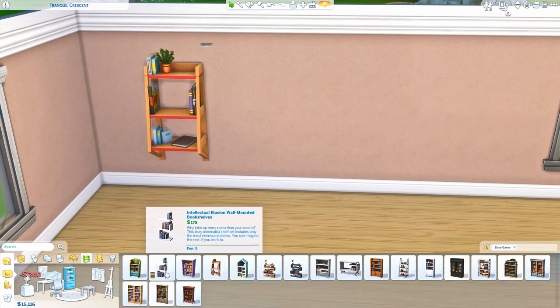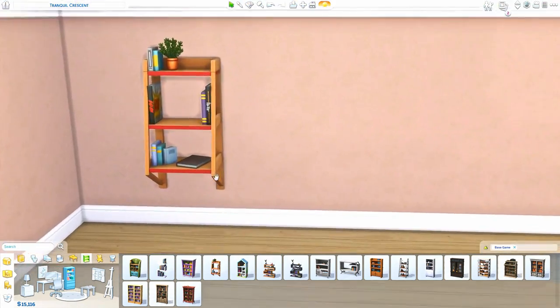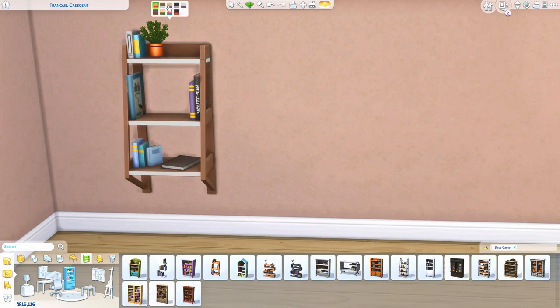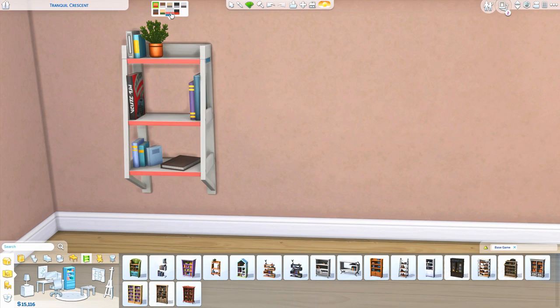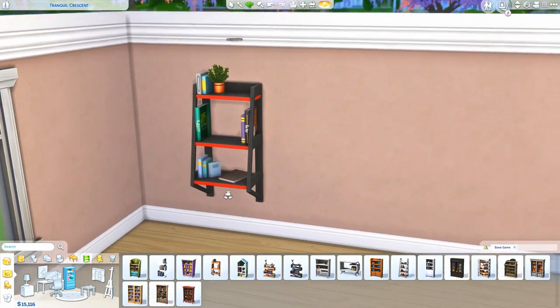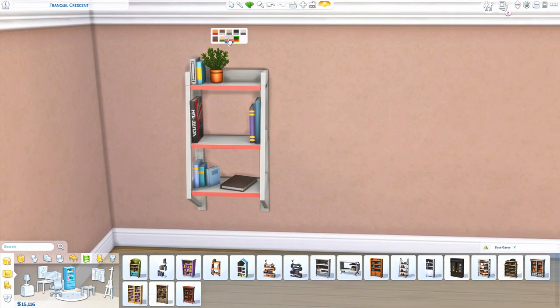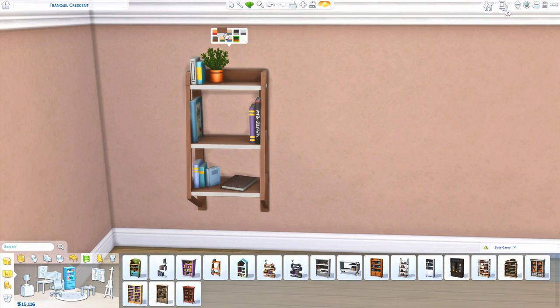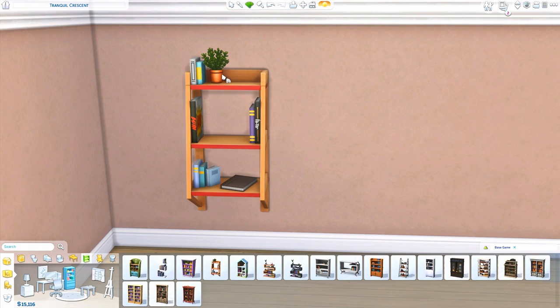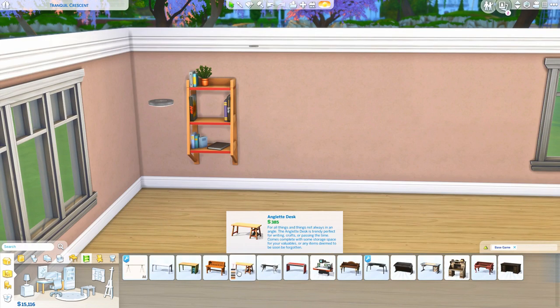We got this new bookshelf, which so many people are excited about and so am I. This one goes onto the wall, and as you can see, we never really get those kind of bookshelves. We had the base game one and I feel like we were so overdue for an updated one. It comes in beautiful colors and I am just obsessed with the way it looks. You could put it in a gamer room with blacks and bright reds, or pair it with the gaming chair from Get Famous.